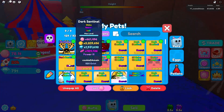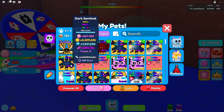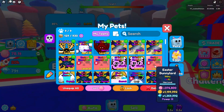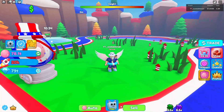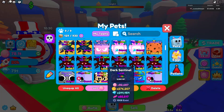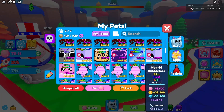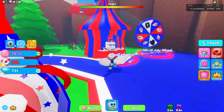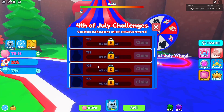The new secret existence counter is insane — it shows how many of each pet exist. For example, this one is 220, this one is 520, and this one is 1,000. It also shows the difference between shinies, which is really cool. Now let's find the challenges — pick up 250 rockets.